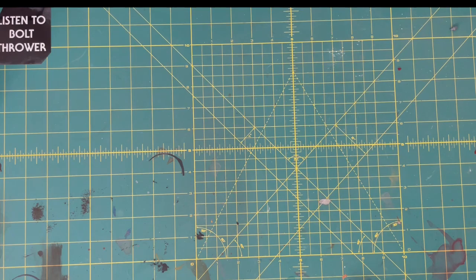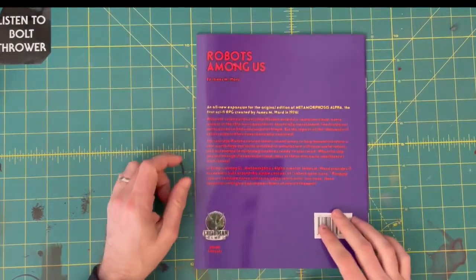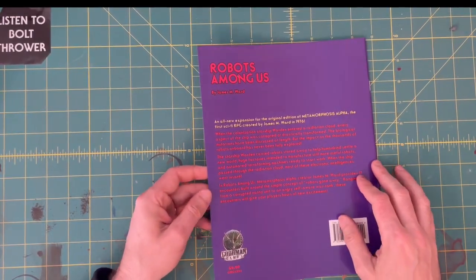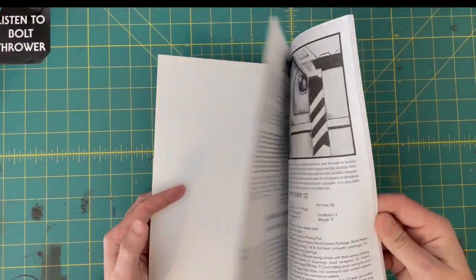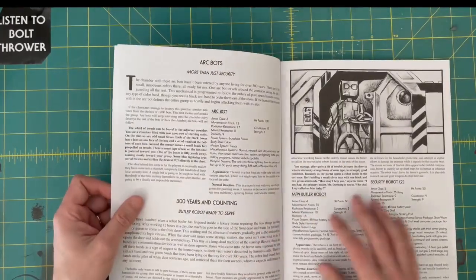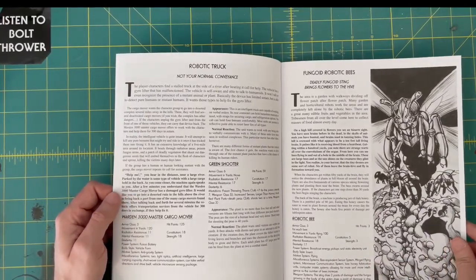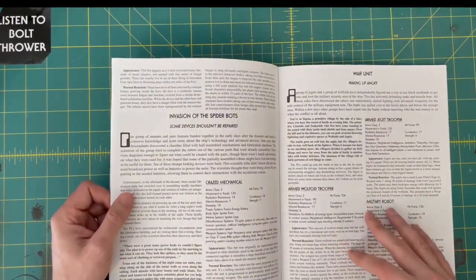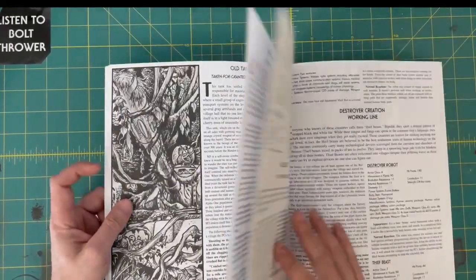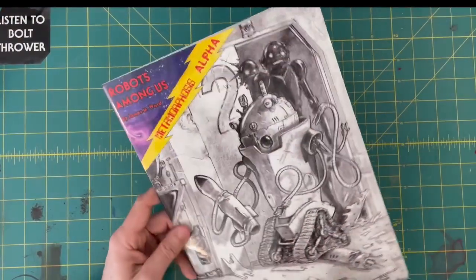Next up: Robots Among Us, Metamorphosis Alpha. Metamorphosis Alpha is a very old 1976 RPG — it claims to be the first science fiction RPG. This is an adventure for it. I've never played that game; I had never even heard of it until I got this. But there might be some cool stuff to lift from it for sci-fi stuff. Looks kinda neat. I dig the old school artwork. I dig that there's rules for a bomb squad robot. Gotta look more into this one.